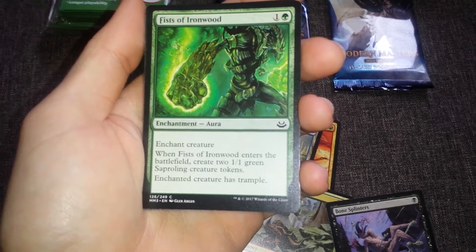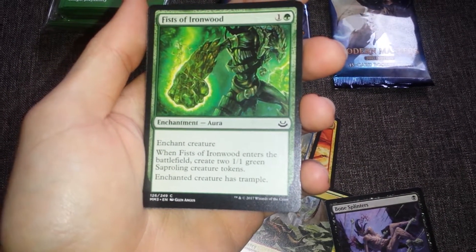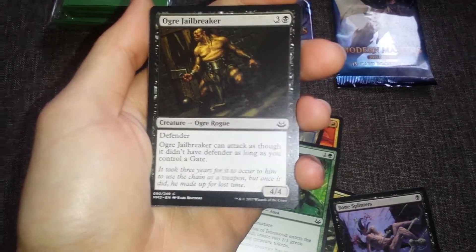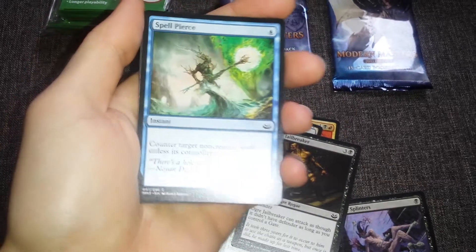Fists of Ironwood - enchant creature. When Fists of Ironwood enters the battlefield, create two 1/1 green tokens. Ogre Jailbreaker. Pardon the shaking.